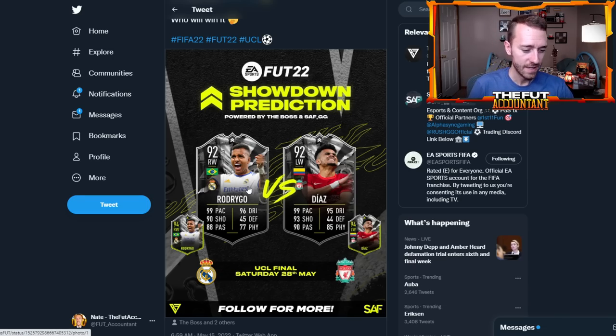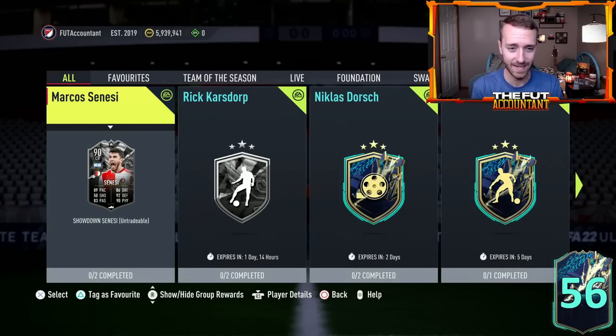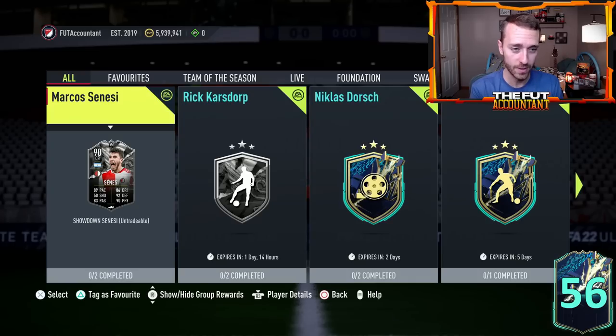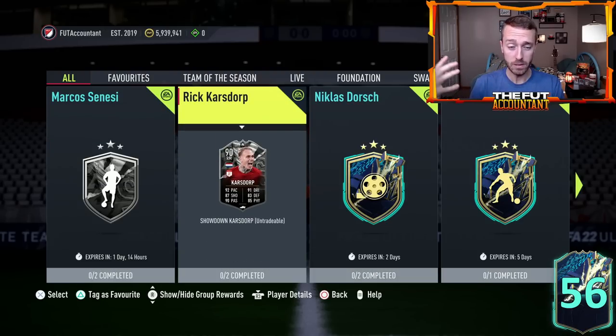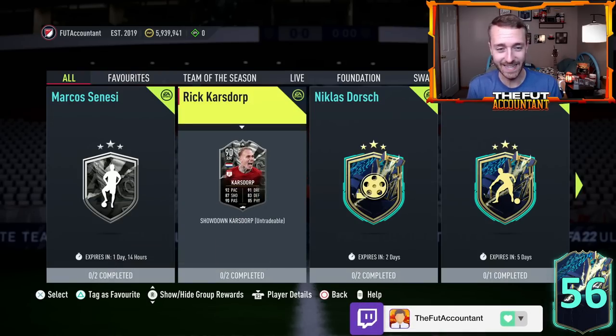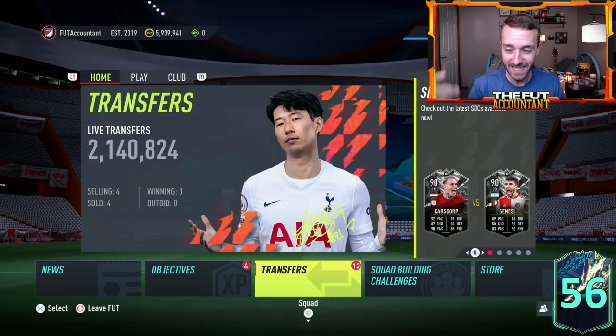When would this get released? Looking at when they released Senesi and Karsdorp, it was about three to four days ahead of time. Since this game is this weekend and they don't usually overlap these SBCs — Karsdorp and Senesi expire on Wednesday — I think either Wednesday or Thursday would be the time EA could drop a showdown SBC. I really wouldn't think they'd drop it on Friday with League One TOTS being added. So either tomorrow or Thursday would be the most likely time.